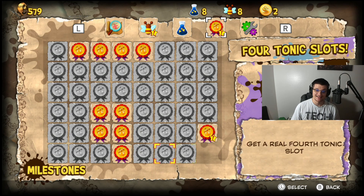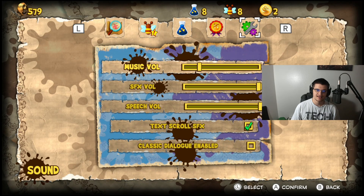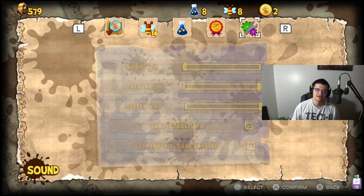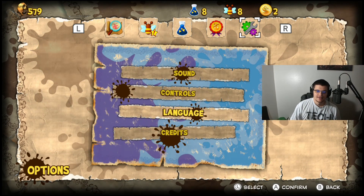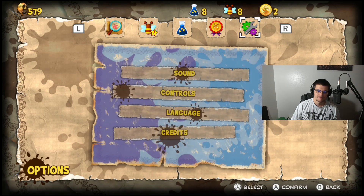There are a bunch to unlock. You also get achievements built in, which is nice since the Switch doesn't have achievements natively — I love that. Then there are your saves, options, and sound settings. Hopefully the music won't get copyright claimed. There's also speech volume, text scroll speed, and classic dialogue mode, which I'm guessing just gives you classic text rather than the pop-up-over-head style used in this game. Controls let you turn rumble on and off. You can also change the language, which is cool.